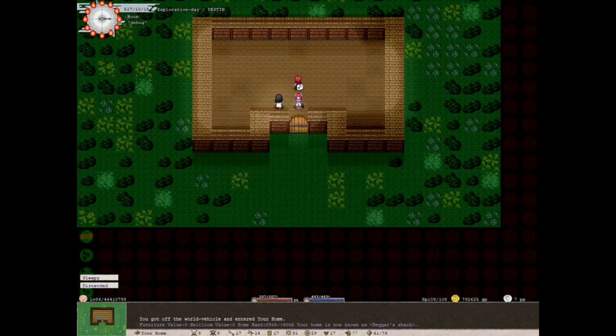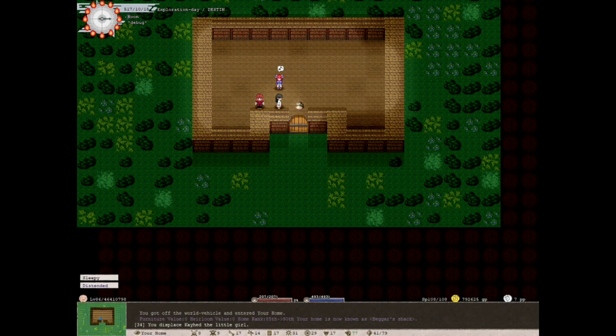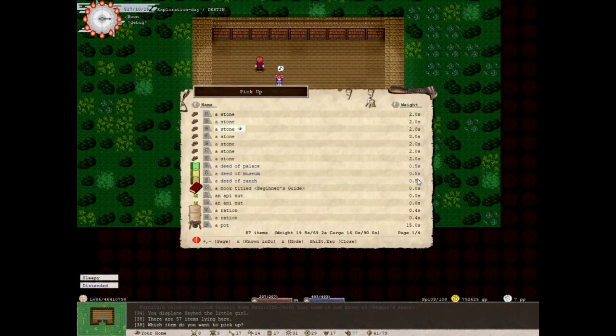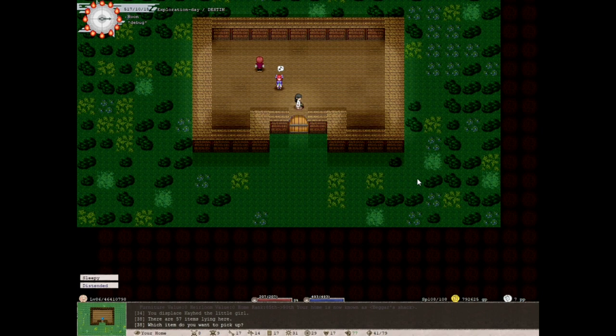When you enter your new house, your maid will talk to you. Everything from your old house is here in a big pile. This may be a bit of a downgrade going from that huge cave to this, but we do have 50 more item spots — 150 now — and I can have one more servant. Of course I can decorate it. I can spread these out however I see fit. That's pretty much all there is to say about the shack.